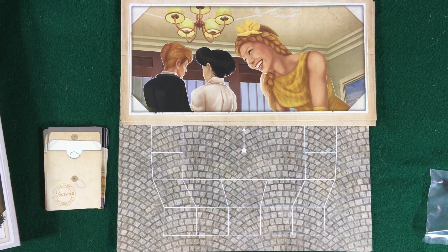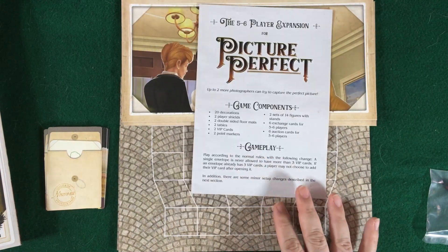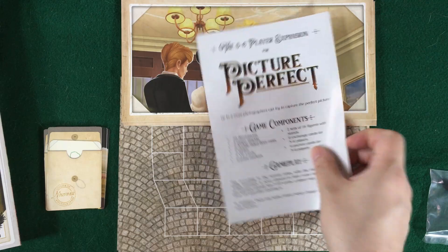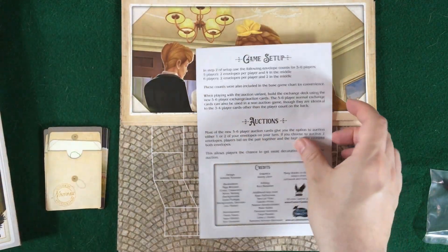Alright, so down here on the tabletop, we have this stuff here for the 5 to 6 player expansion of Picture Perfect. Inside you're going to get a quick little rulebook — though it's more of just a component list and a tiny bit of rules changes. As you can see, it's a very, very small piece of paper.